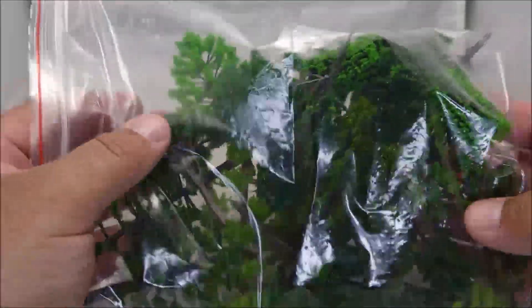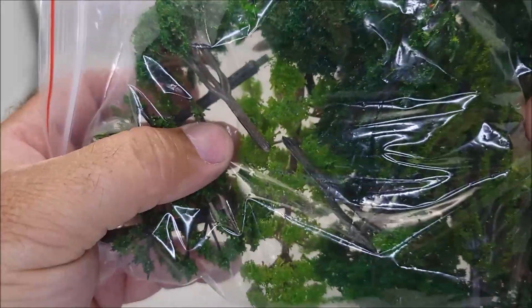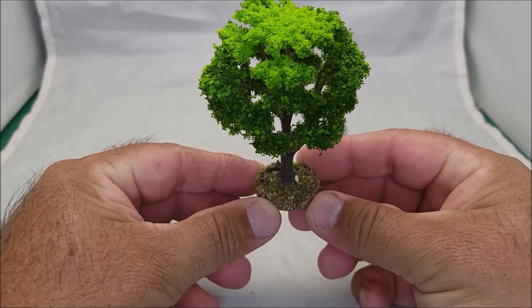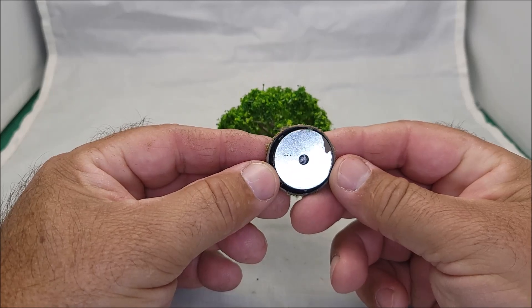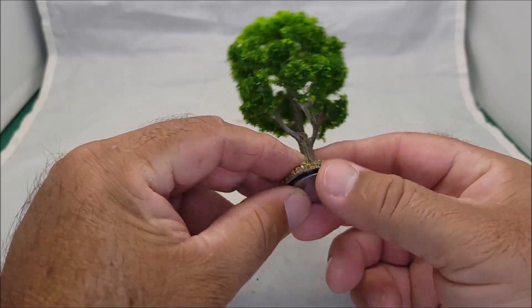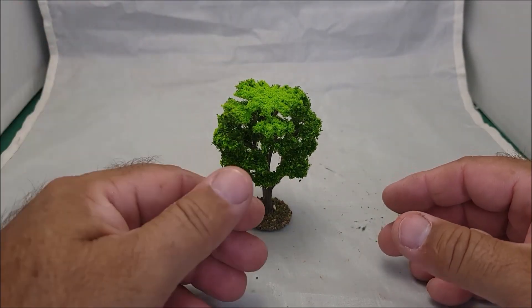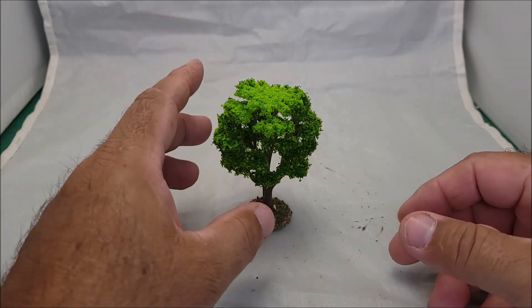They come with no base or anything, as you can see right there. So I put them on a 25 millimeter base, and then I went ahead and put a one inch washer on the back for weight. It makes it a little bit more sturdy so it'll stand on the table — you'll still knock it over, but you know, pay attention to what you're doing.